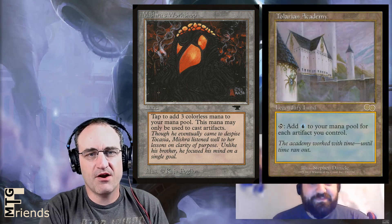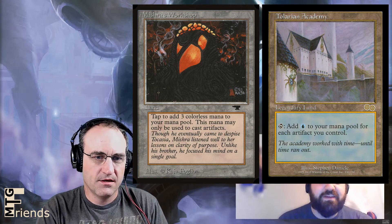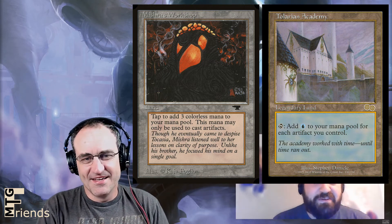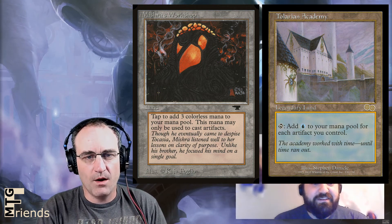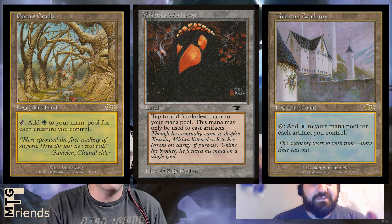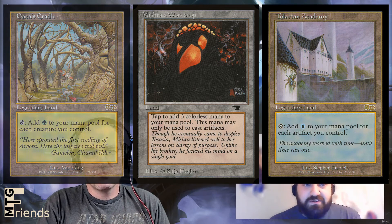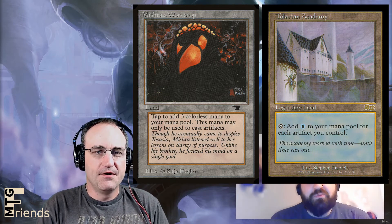Then you add things like Tolarian Academy, which is actually restricted in Vintage. Technically you can only run one of them anyway because it is a legendary land, but it adds one blue mana to your mana pool for each artifact you control — basically a Gaea's Cradle for artifacts. It's great for pumping things up. With your Walking Ballista, say you've got eight artifacts out there — you tap Tolarian Academy once and it gets two more counters, which you can then immediately remove to melt something.